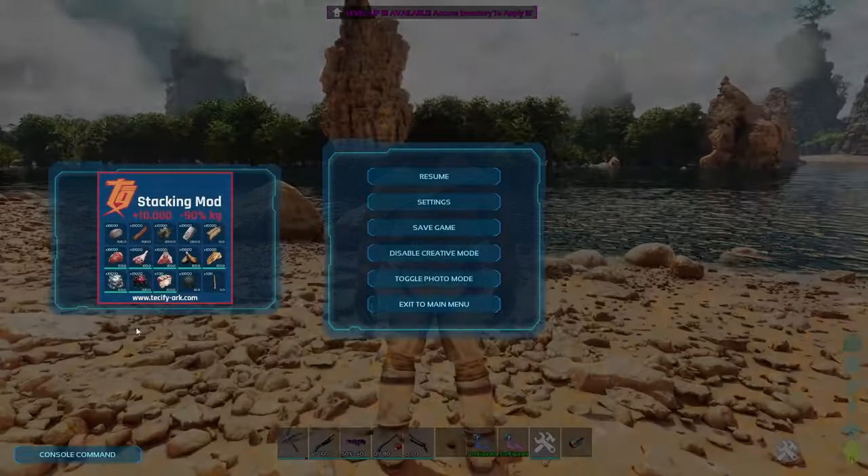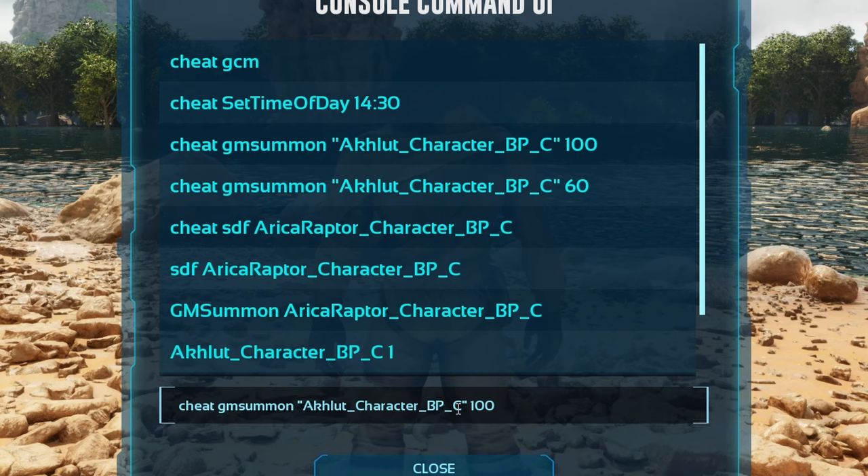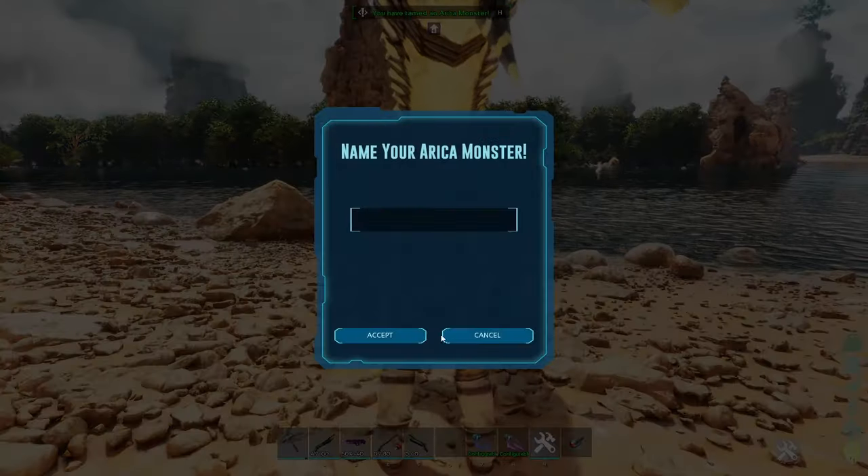So we try to spawn this creature. You just delete this thing and paste the code — this one here. That should work. There you go.